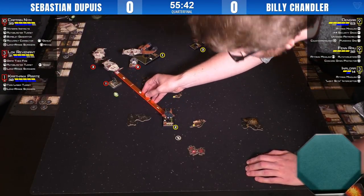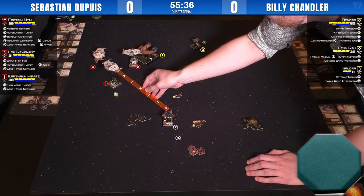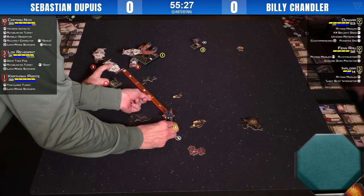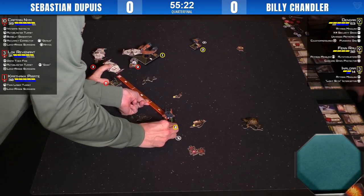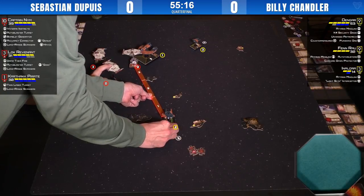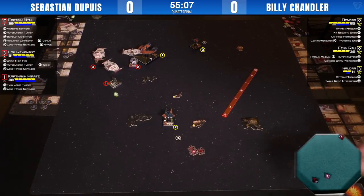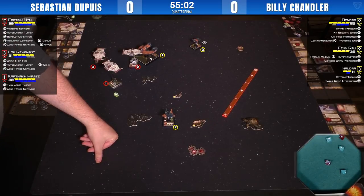Oh, that's out of arc — it's barely out of arc. He might have range but they're calling a judge to make sure. It's out — it's out. He should have locked though. So it's going on to range two, through the rock, three-on-three. Dominic is loving this. It takes two — that strips the shields on the low-health ship.